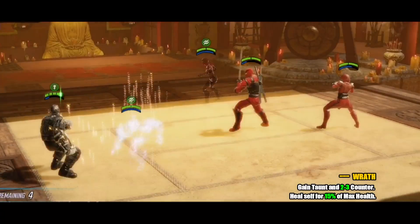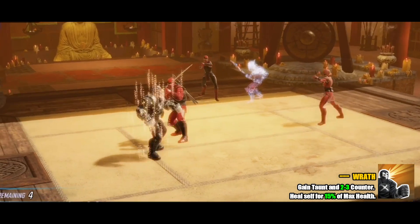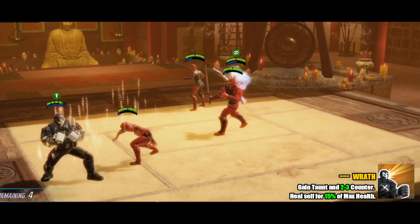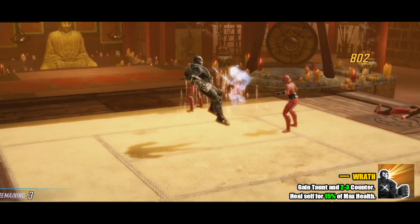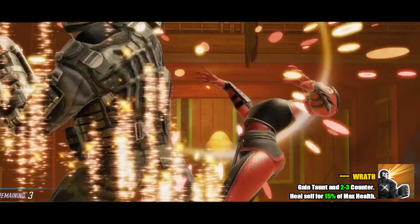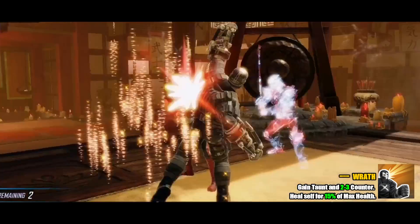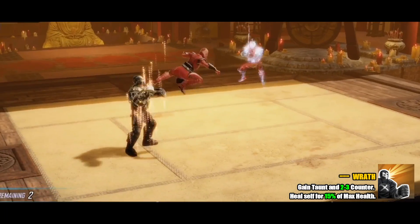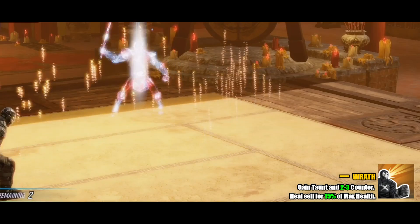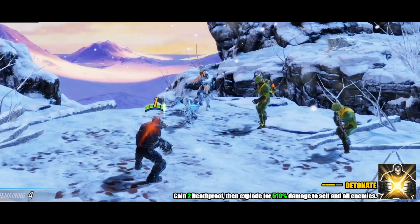For his special, the skill is called Raft — a three-turn cooldown that comes fully charged so you could use it at the start, but I wouldn't recommend it. With this skill you gain Taunt and two to three Counters, which is huge since counters can proc the Offense Down on the basic. You also heal yourself for 15% max health, so you don't want to use it at the start of battle when you hopefully haven't lost any health yet. Also, let your off-tank handle the Taunt instead.